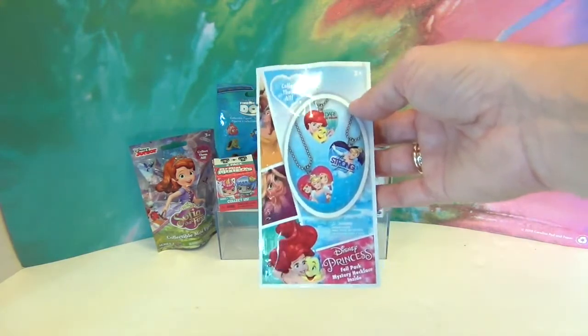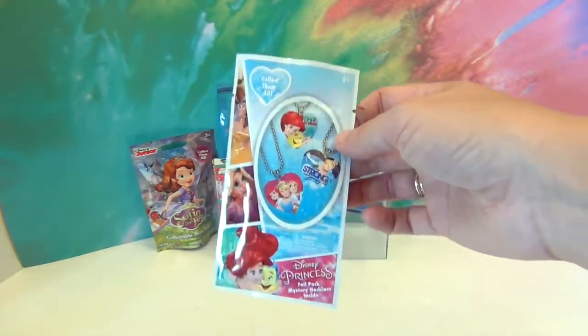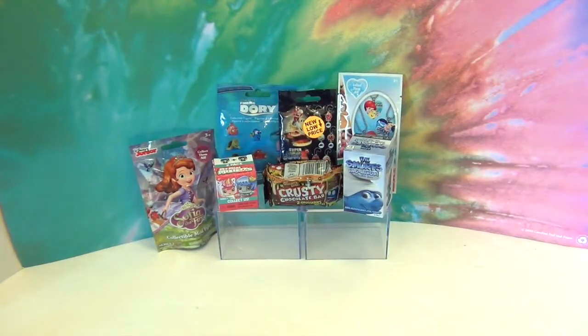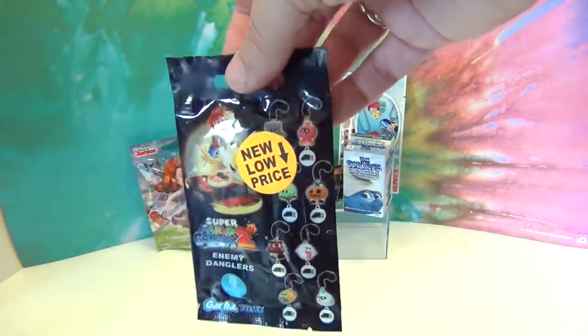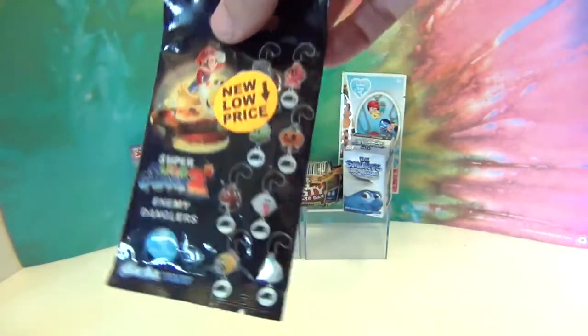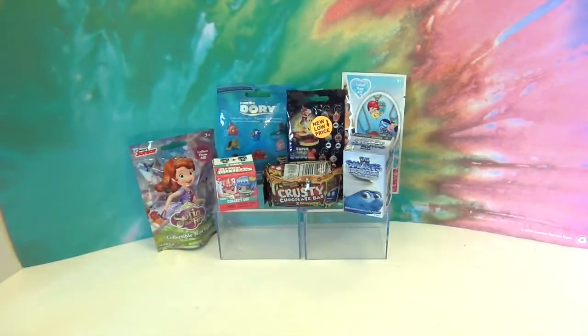We also have these awesome necklace ones found at Toys R Us for just two dollars in the little bin — they're really cool, kind of like a dog tag but more like a necklace. And we found this one in the 98-cent bin at Walmart. I always love finding older blind bags we haven't opened before. We have seven things today so let's get right to it!